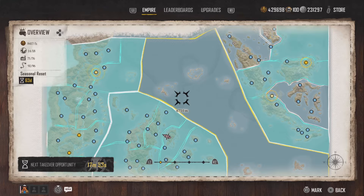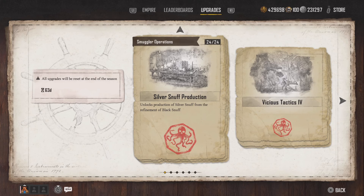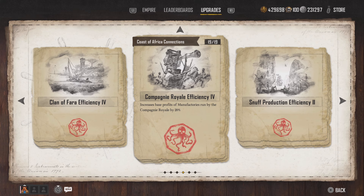It doesn't bother me — I know a lot of people are quite annoyed with it, but it doesn't bother me. We've got 400,000 pieces of eight. Even if that gets reset, it doesn't bother me at all because there's nothing to do with them right now — they're kind of just wasted. So let's look at upgrades here.